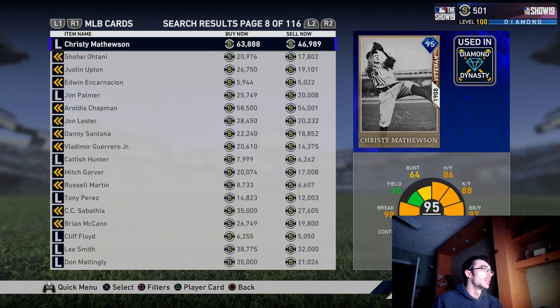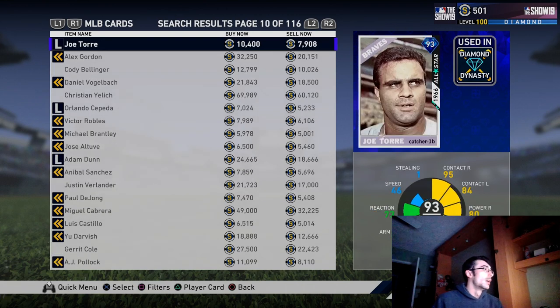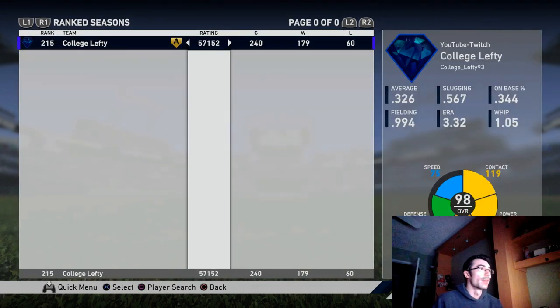In MLB The Show 19, as we see here, we haven't even reached the live series cards yet. Mike Trout is actually on there now, but it's about page 12 or so before we get to some live series players — and there are 116 pages of absolute fire content. I definitely think MLB The Show 19 has better content overall.